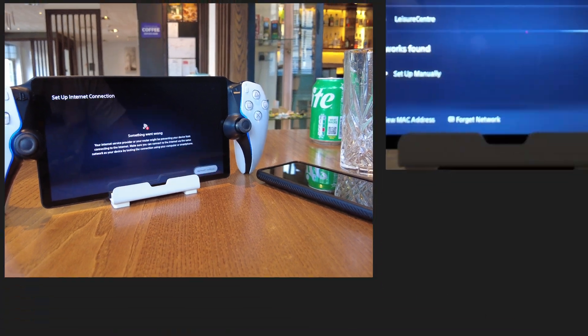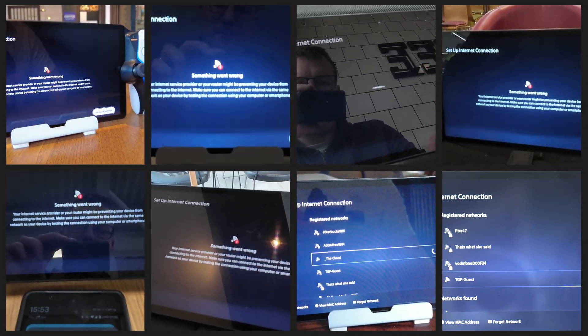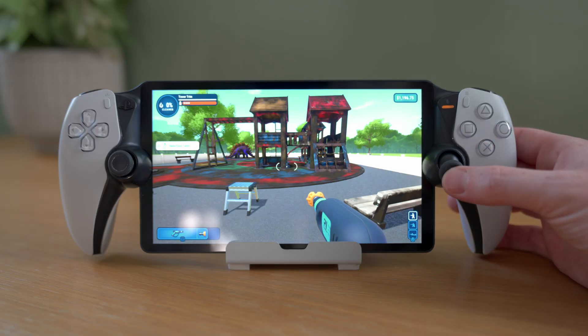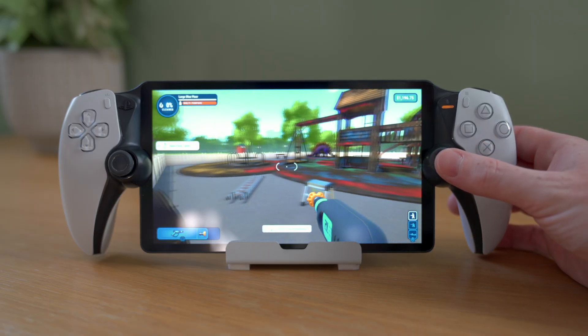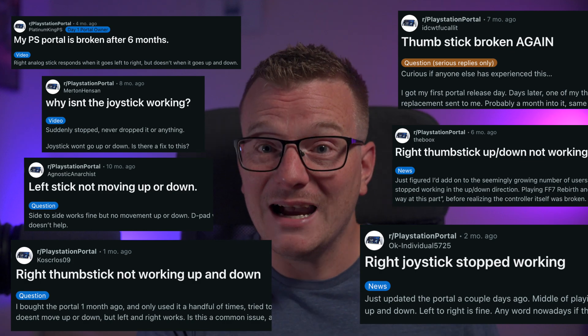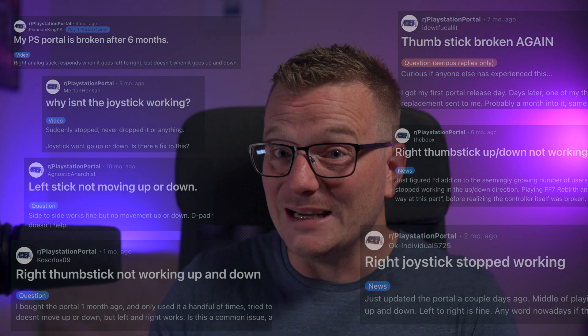For those that watched my last video about the new public Wi-Fi update on the portal, I'm pleased to say that Sony did end up sending me a brand new portal to replace the one where my right vertical thumbstick all of a sudden stopped working. What's slightly concerning though is the number of other people that seem to be having the same problem, or at least similar problems, at the same time.